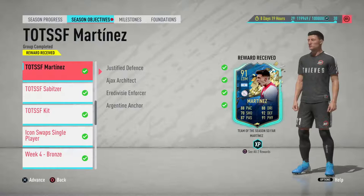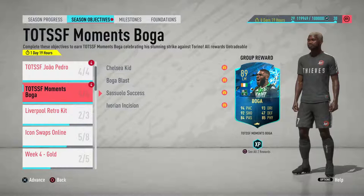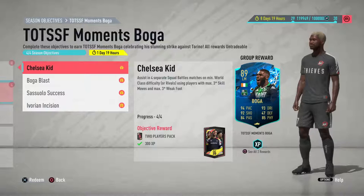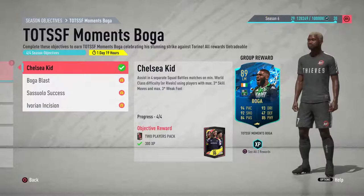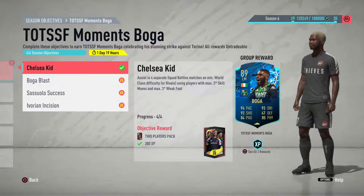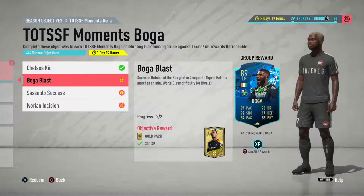The first Boga objective is to assist in four separate squad battle matches on world class or rivals using players with maximum three star skills and three star weak foot. Very simple — just get the assist with somebody three star, three star. If you're struggling against sweaty people online or in a high division and don't want to relegate, just do this on squad battles. The second objective is to score an outside-of-the-box goal in two separate squad battle matches on world class or rivals — free kicks and finesse shots from outside the box work best.